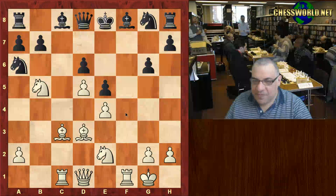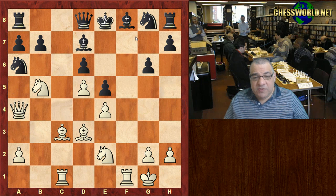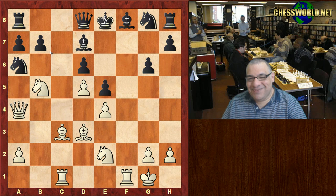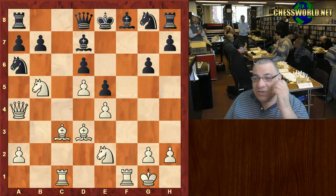f6 is a very bad concession on the f-file. Queen a4 threatens a double check. There's actually a move here which turns out to be absolutely crushing — it wasn't played, Bishop b4, but analysis shows there's a really crushing move. Black has only two pieces developed and lots of weaknesses. Can you find the most crushing move? You might want to pause the video.